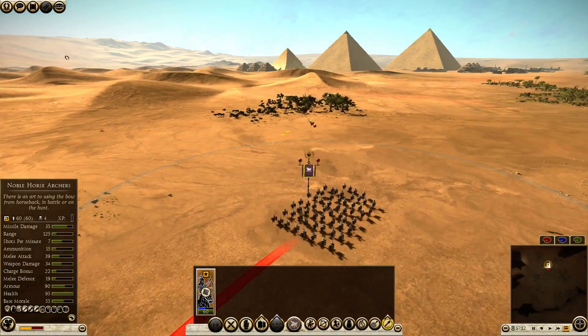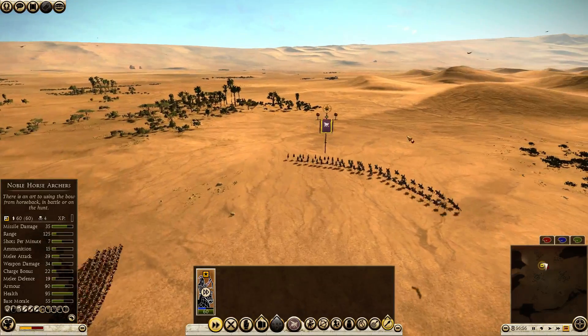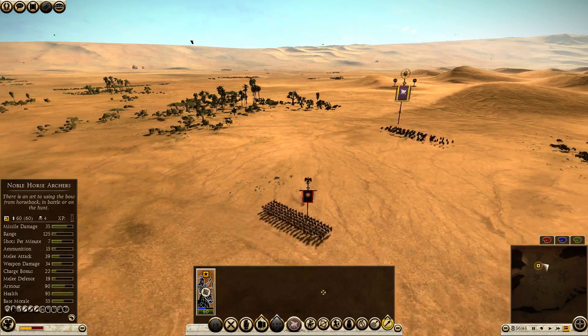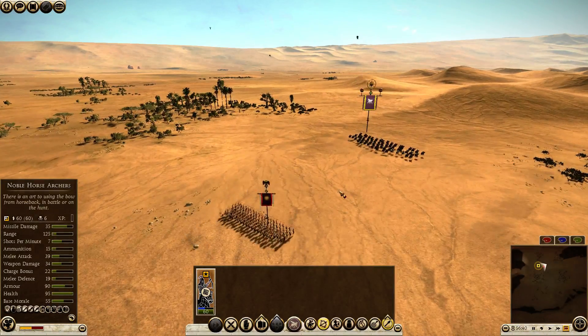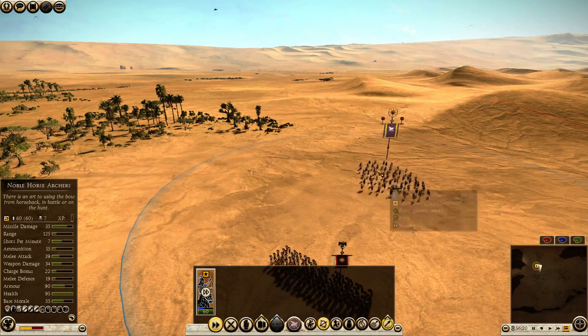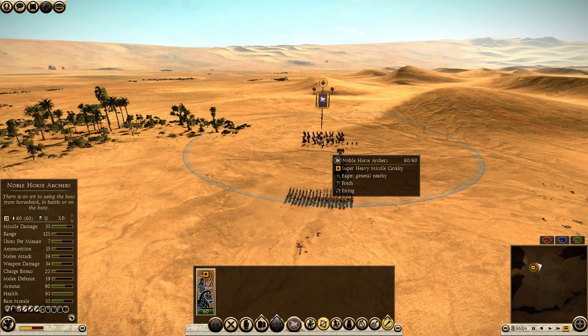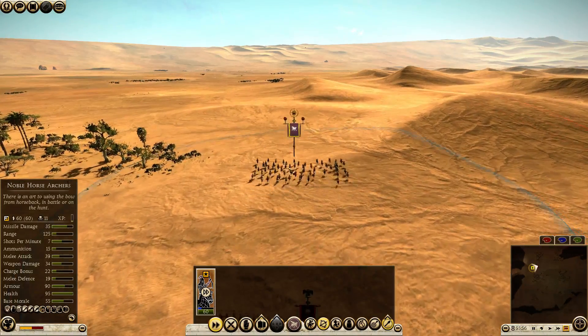I'm going to turn off fire at will, run away so I don't reach the red line of the map, then turn fire at will back on. I'm running out of arrows already because I have a fairly quick rate of fire — 7 shots per minute with these noble horse archers.